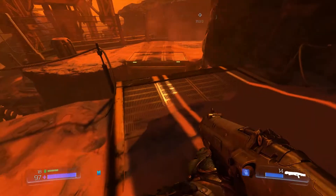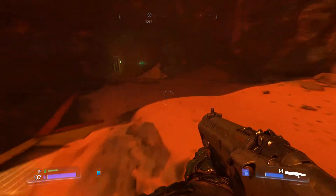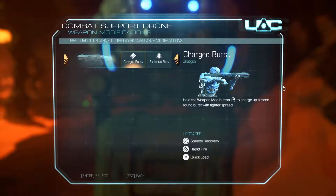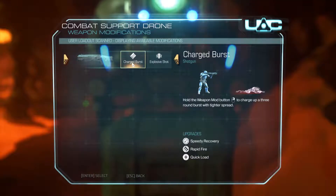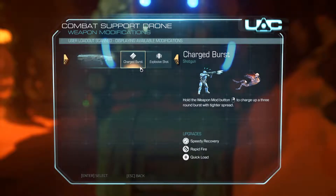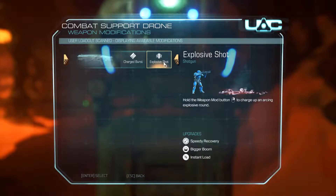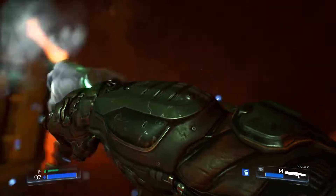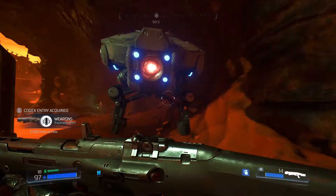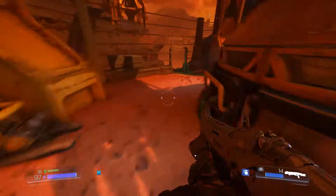This was the area on the other side, so let's grab it. Oh you must be the field drone. Combat support drone — weapon modifications. User loadout scan displaying available options. So this is where we upgrade! We can get a charge burst — hold the weapon mod button to charge up a three round burst with tighter spread. Or explosive shot — hold the weapon mod to charge up an arcing explosive round. I like the idea of the explosive shot, so I'm gonna go with that. Sorry, I didn't mean to punch you — you should've just gave it to me.